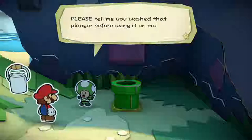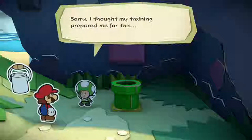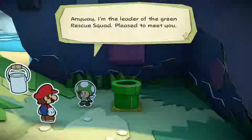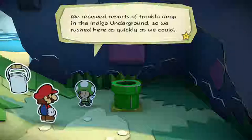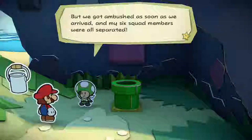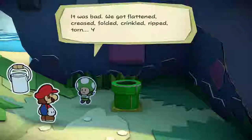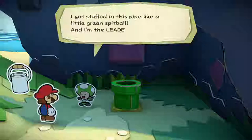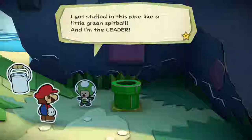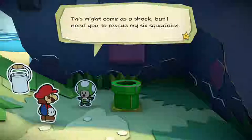Please tell me you washed that plunger before using it on me. I'm the leader of the Green Rescue Squad. Pleased to meet you. We received reports of trouble deep in the Indigo Underground, so we rushed here as quickly as we could. But we got ambushed as soon as we arrived, and my six squad members were all separated. It was bad. We got flattened, creased, folded, crinkled, ripped, torn — I got stuffed in this pipe like a little green spitball! I need you to rescue my six squaddies.